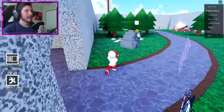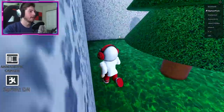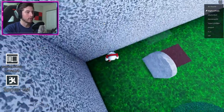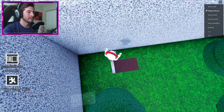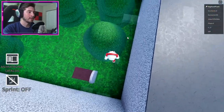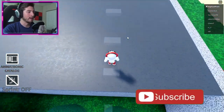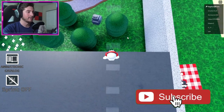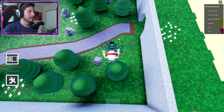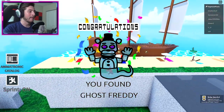What we're going to do next is go over here to get Ghost Freddy. There should be a transparent obby. Right here is our first block to step on. I'm going to turn off sprint because it is a bit tricky with sprint on. Once you get up here it's kind of like a mini checkpoint. Then right here you will want to use sprint to jump to Ghost Freddy. There we go, perfection.